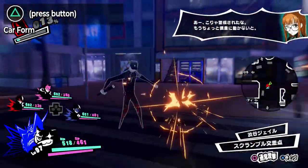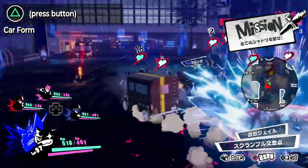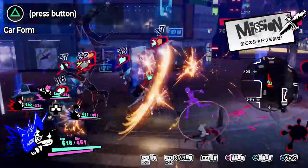At any time while controlling Morgana, you may hit the triangle button to turn into his car form. While in this form you can drive around, and if done during battle, you can run into enemies dealing a small amount of damage.